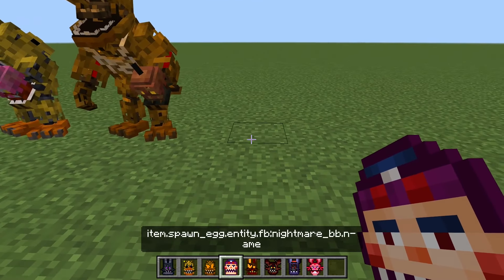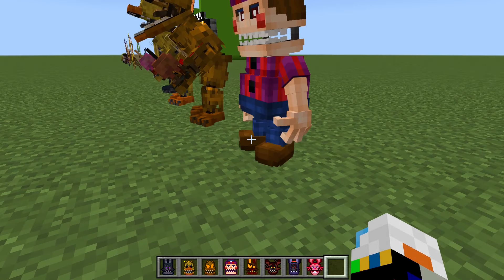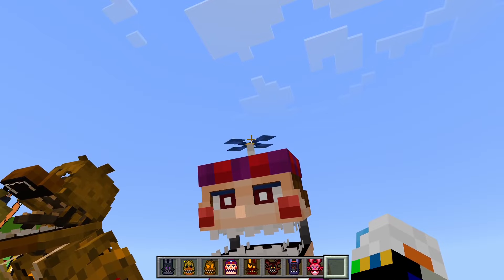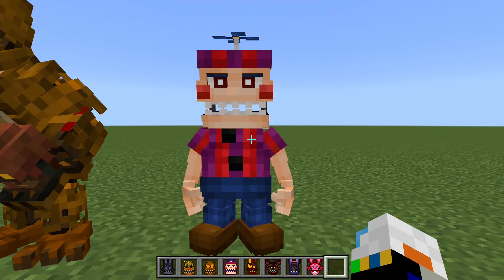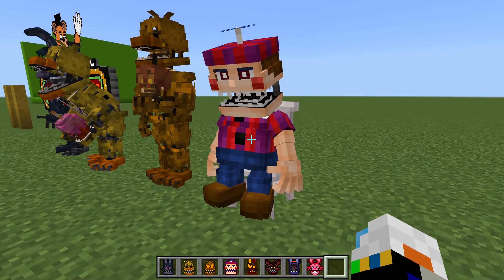Next, we have Nightmare Balloon Boy, who can sit on the chair as one of his poses. It's really cool. And he twitches — his propeller spins. That's awesome. Really cool.